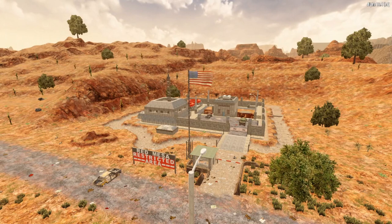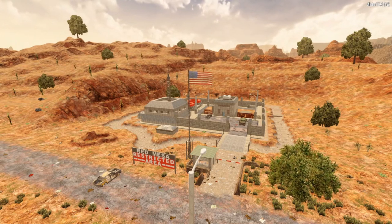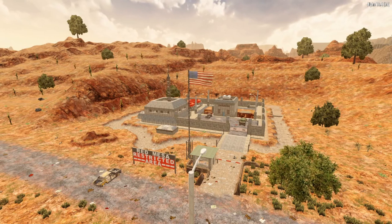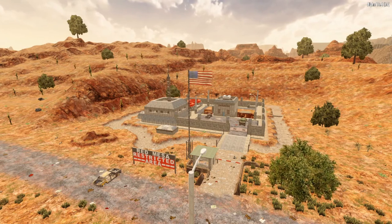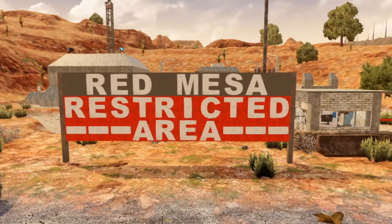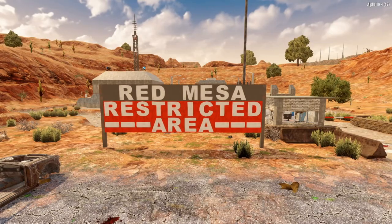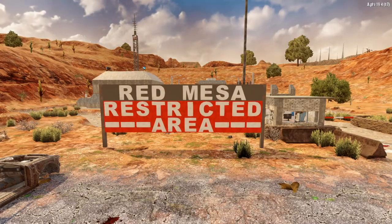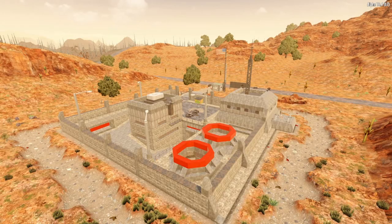Fortress is a bit of a strong word, but in terms of what's left of Navisgain, not too far from the truth. Upon entering this restricted zone, a couple of observations can immediately be made. Firstly, we'll get this one out of the way — Red Mesa is a pretty direct reference to the Black Mesa Research Facility of the Half-Life Universe. But second, unlike many of the locations we'll explore, this place has held up relatively well, considering current circumstances.